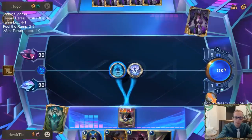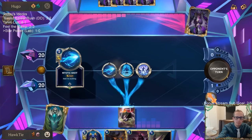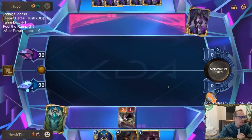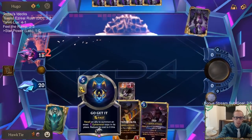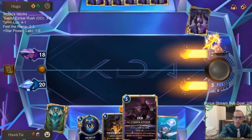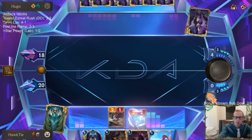I need to recall that so they don't get their Go Hard to do some draining. That means I don't get to play turn four Go Get It — my plan was to go turn three Zed. I guess I'll pass here; looks like they want removal available. I'll just be a little more patient.